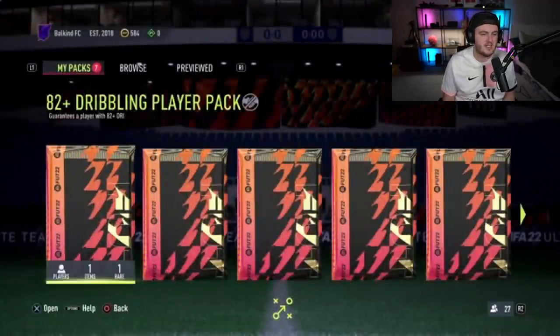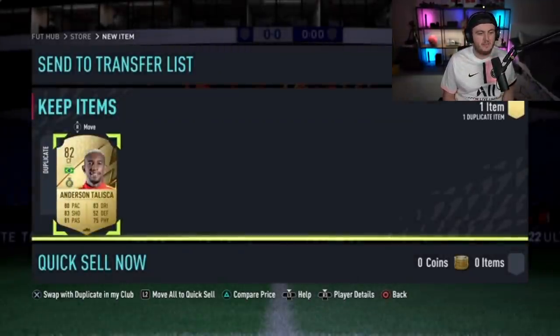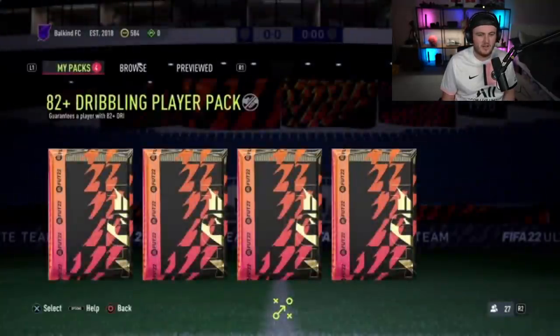We're at the halfway point for the dribbling — five packs left. Please EA, at least a walkout from 20 packs. Four packs remaining — come on, please be a walkout. It's an Inform! Not Bale again — it's Sergi Dada, 82 rated Inform. Not too bad. Three packs remaining.